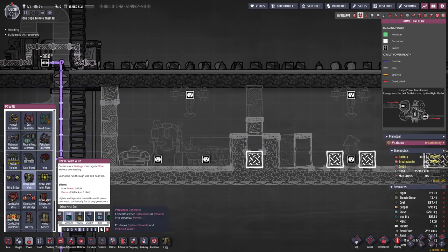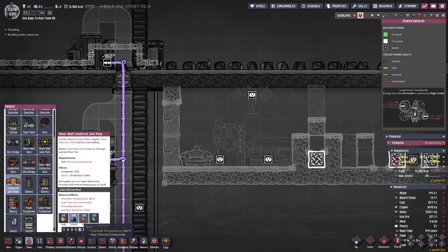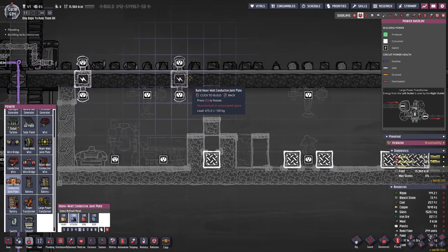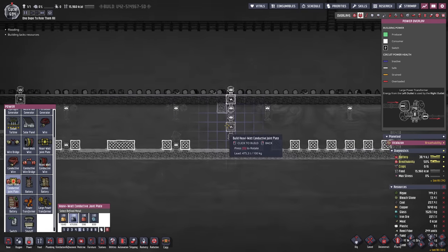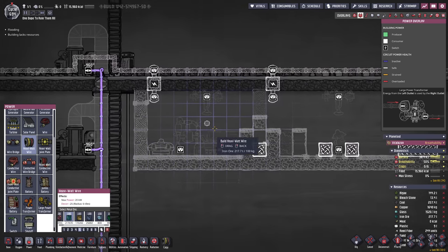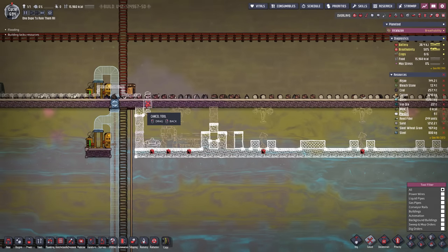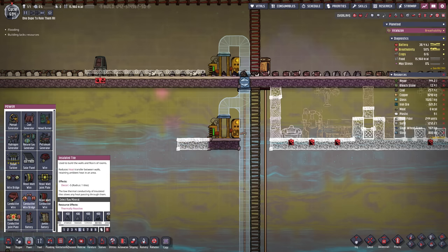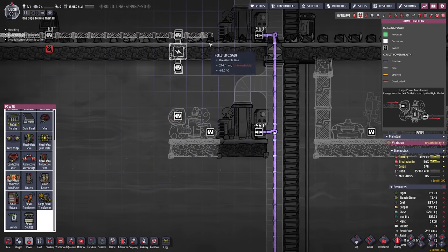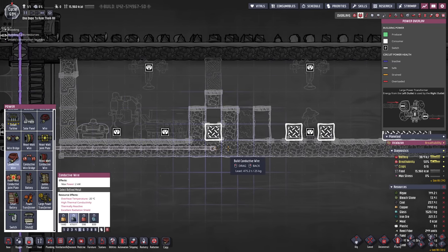So let me drag this cable all the way over. At the beginning of each room we're going to add a joint plate, and to be sure - because I might not want to replace this in the future - I'm going to use a heavy watt conductive joint plate that can take 50 kilowatts. This is all going to be lead. We could do everything with just one transformer, so we're going to make our way down into a large power transformer. Then we can use the wire to go over and power everything we need.